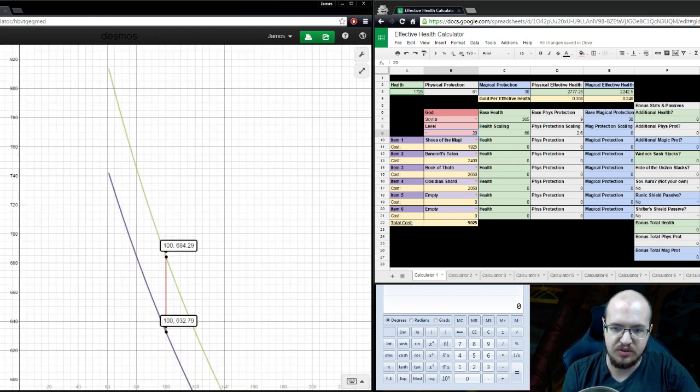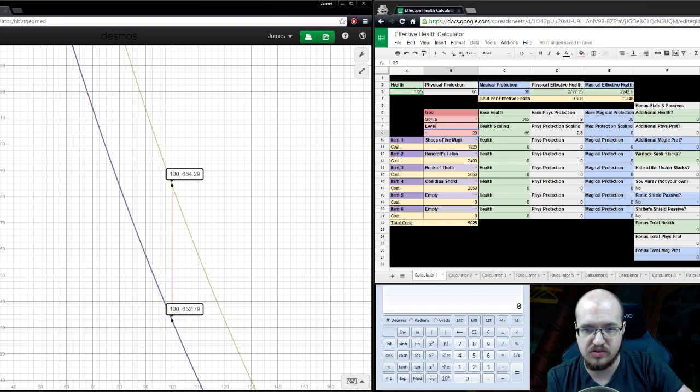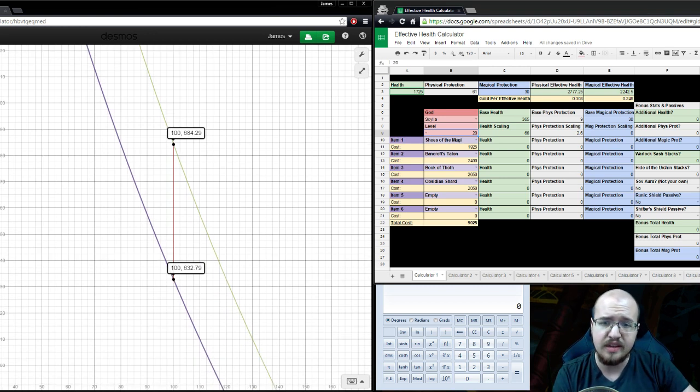You can see the gap with these two numbers. At 100 protections without a Sovereignty, the crit build does 684 damage to the target. If they have 100 protections but a Sovereignty on top adding 20, they take 632 DPS. So it's not a huge difference - about 50 DPS - but maybe that could save someone's life.